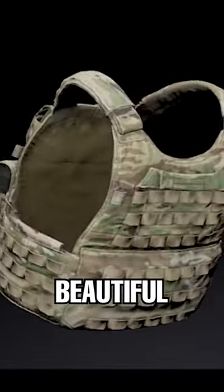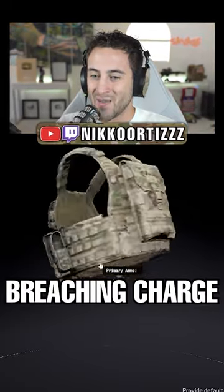On the side he did have some pouches, so let's go ahead and give him two flashbangs — beautiful. On his back he kind of had like a flat pack, which means it's like an open pouch, so as per usual we're going to give him a breaching charge, baby.